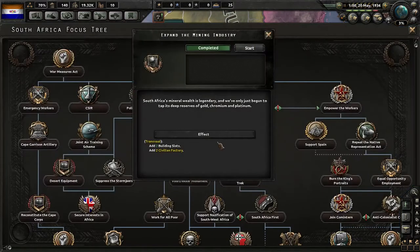Expanding the mining industry — South Africa's mineral wealth is legendary, and we've only just begun to tap its deep reserves of gold, chromium, and platinum. We've got our free civilian factories.